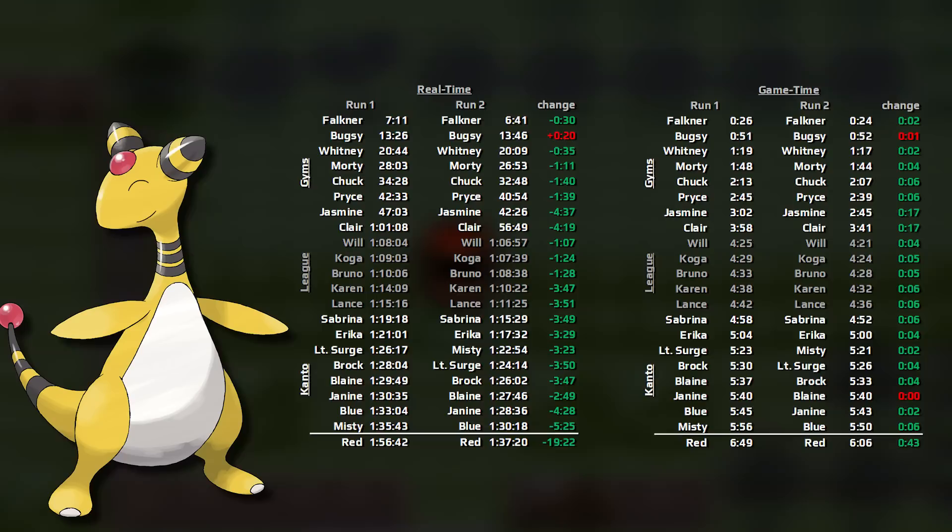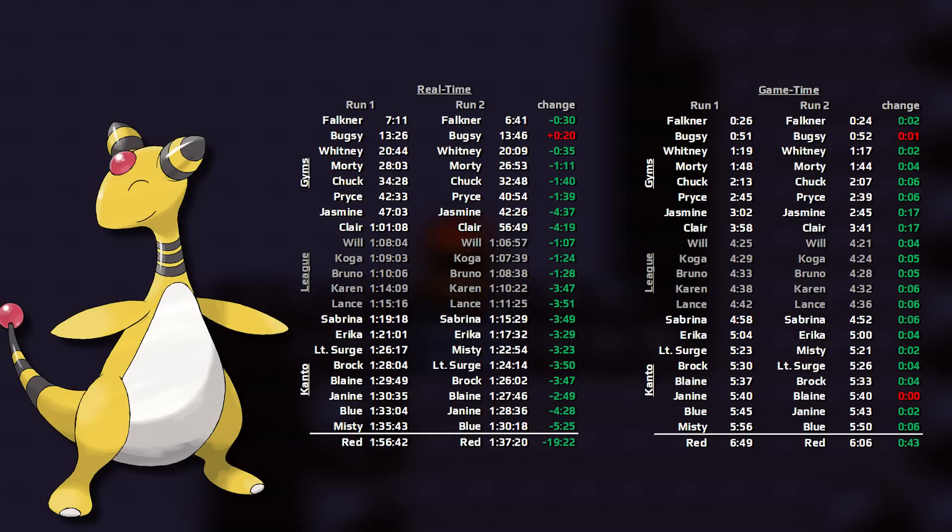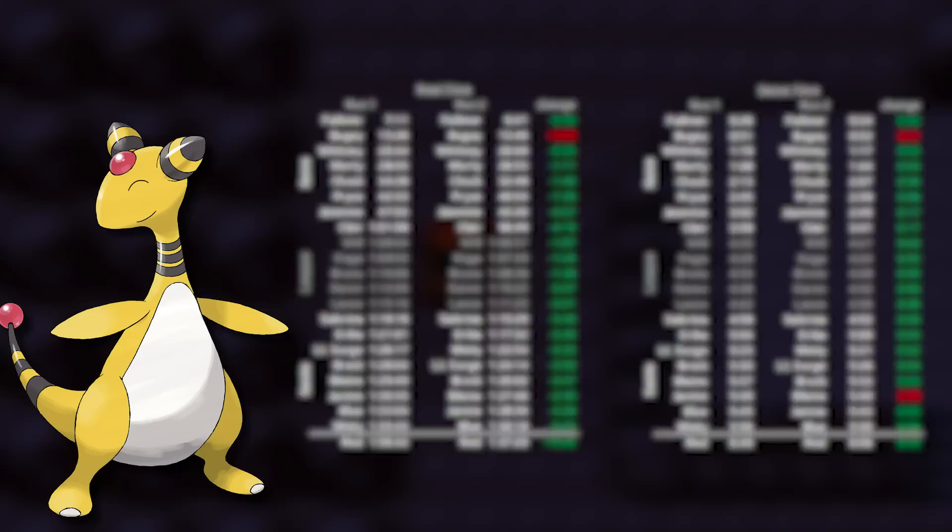If we examine all the splits and the differences between them, we can see that the majority of my time was saved at Red. I'm really happy with these results for Ampharos. I do think that against Red it's a little bit inconsistent against the Venusaur, Blastoise, and Charizard. However overall, I think that this is the right strategy.